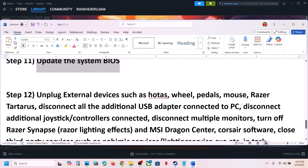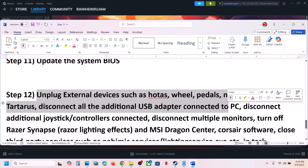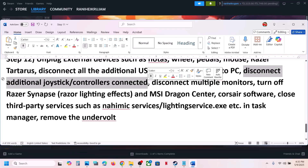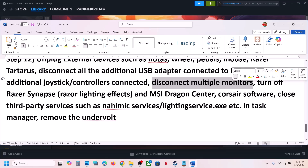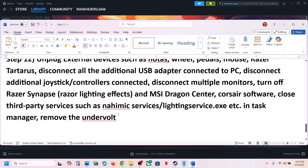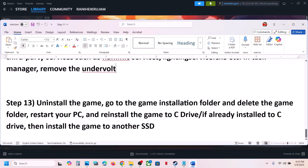The next step is to unplug all external devices. If you have a steering wheel, pedals, any USB adapters, disconnect them. Disconnect any additional controllers, USB dongles, and multiple monitors — try launching the game on a single monitor. If you have any third-party applications or services running, close them. If you have an Android device connected to the computer, remove it, then launch the game.